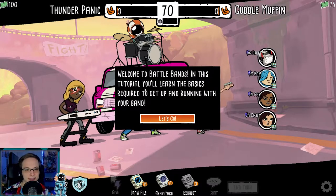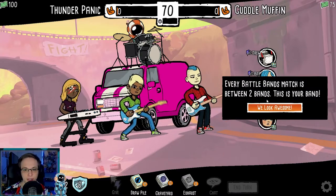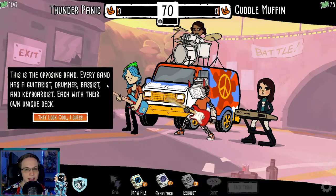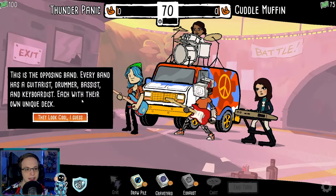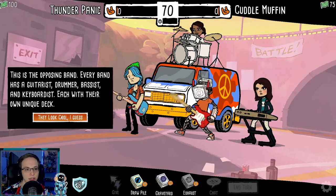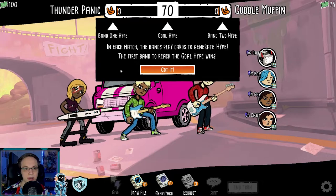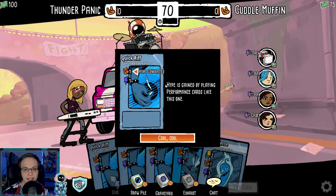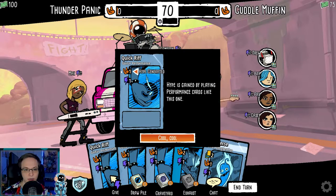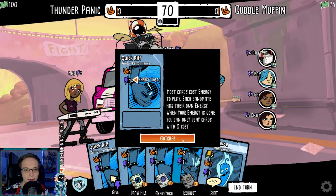Welcome to Battle Bands. In this tutorial, you'll learn the basics required to get up and running with your band. Every battle band match is between two bands — this is your band, this is the opposing band. Every band has a guitarist, drummer, bassist, and keyboardist, each with their own unique deck. In each match, the bands play cards to generate hype, and the first band to reach the goal hype wins. The rock and roll symbol is what gives you hype.